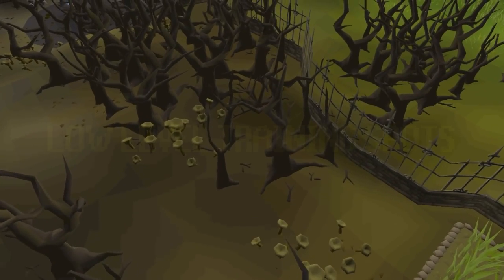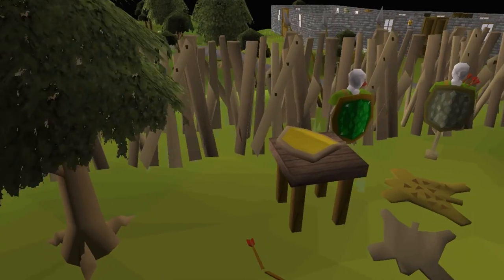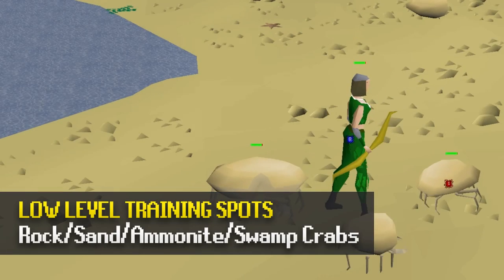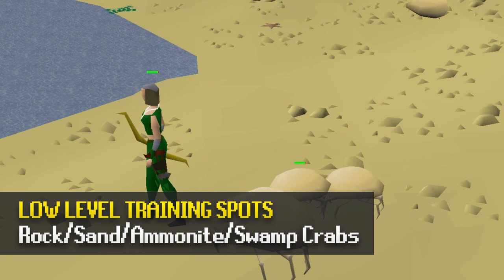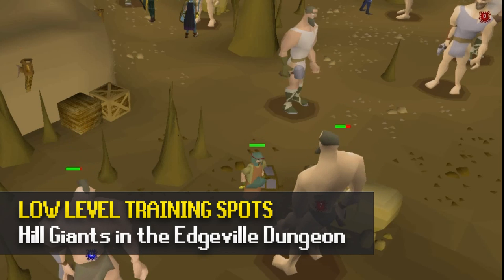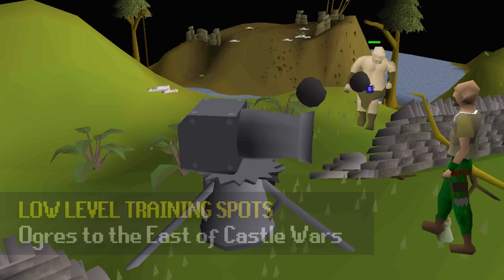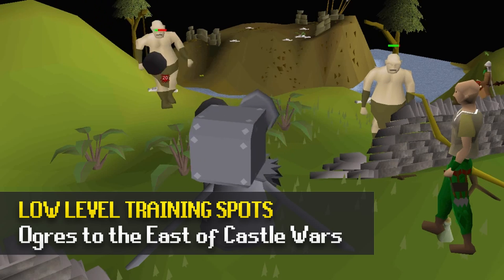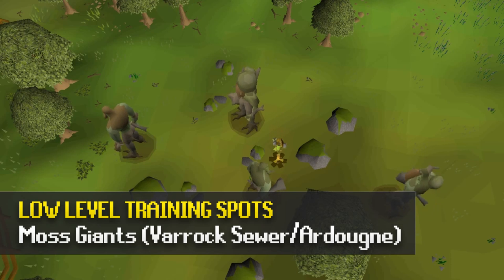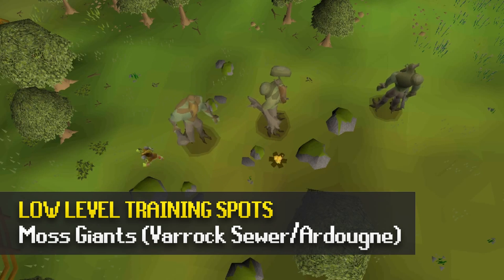Now for some low level training spots, which are mainly safe spottable and these monsters don't have very high defence bonuses. At a low level, you can be using iron knives, mithril darts, or the Dorgeshuun crossbow. Sand Crabs, Rock Crabs, Ammonite Crabs, and Swamp Crabs are probably the greatest way to train your range at a lower level. Another low level spot is safe spotting the Hill Giants in Edgeville Dungeon — they drop the Giant Key which gives you access to fighting Obor. The Ogres near Castle Wars is a great safe spotting area to train your range and make a little money from herb and seed drops, though it's usually pretty crowded. Moss Giants are also great to safe spot, found in Ardougne or at the end of the Varrock Sewer, and they have a very low range defence bonus.